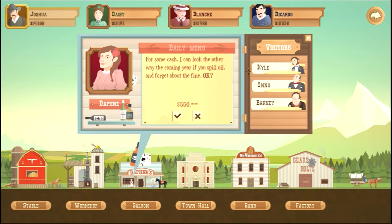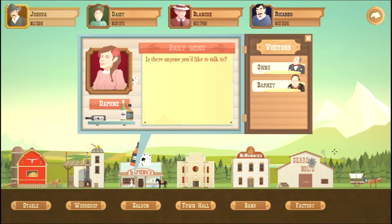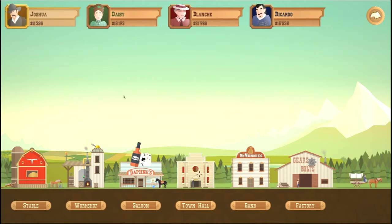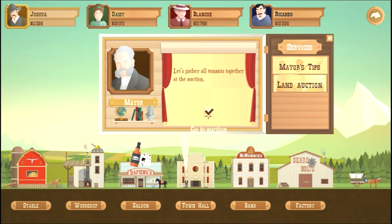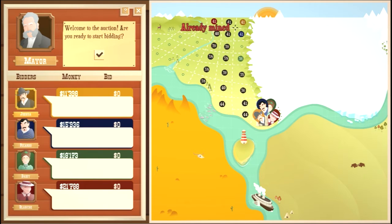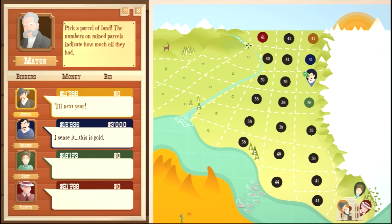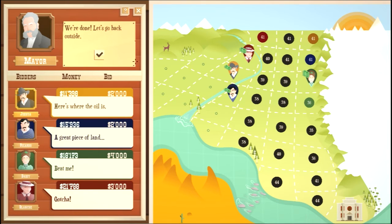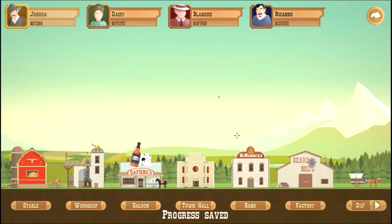Someone else says they can look the other way for you — meh, I'll just go with Kyle's 88 cents. Is there anything else I can upgrade? Nah, I don't have enough money. Mayor's office — land auction. The piece of land I got was pretty good so I'm just gonna continue right there. Screw you, Ricardo — I don't feel like overbidding everyone else because I'll just spend more money than I make. Alright, I think I'm ready, let's get out of here.